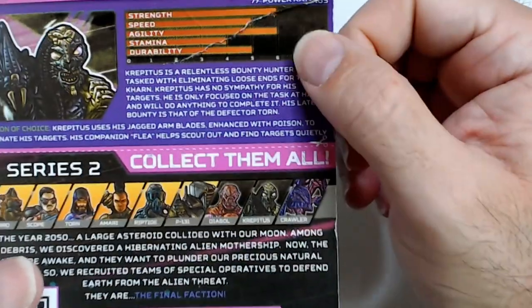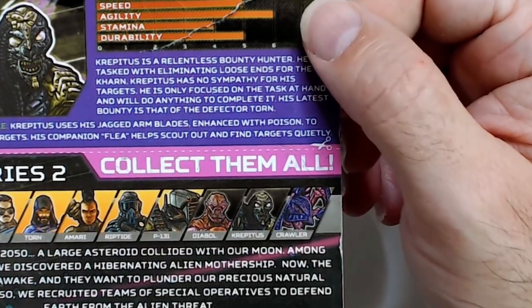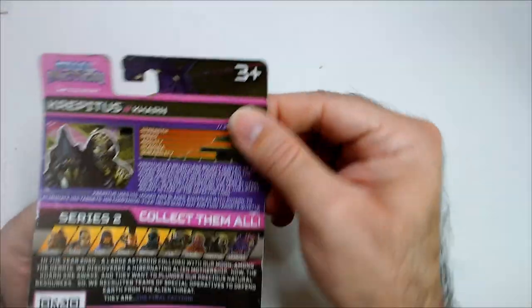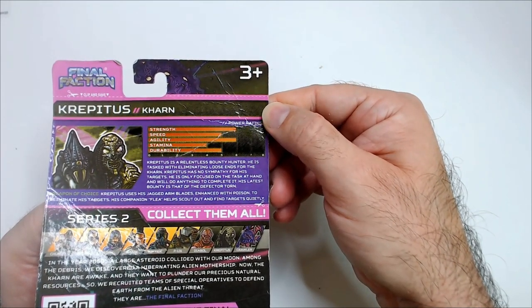He's got his weapons down here. Check it — arm blades enhanced with poison. That's a companion flea, a little scout companion. His power stats are maxed out with good agility.